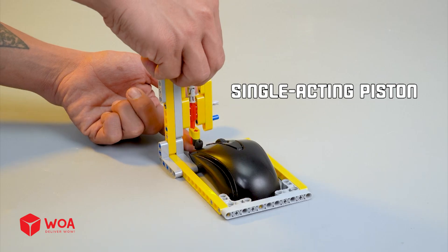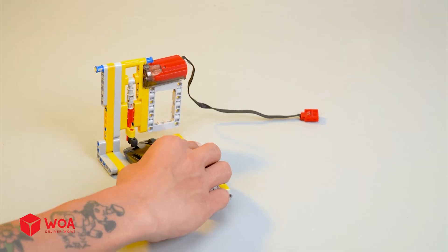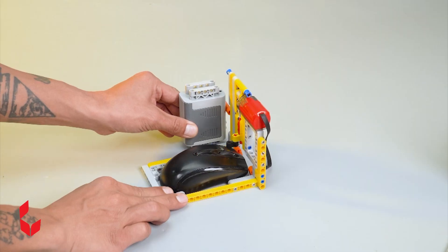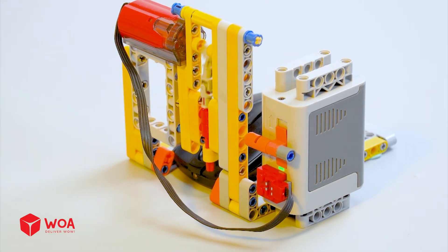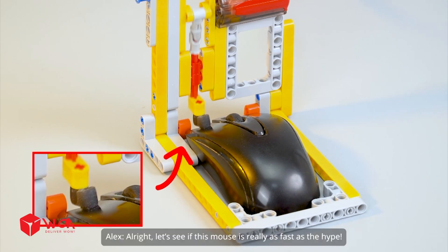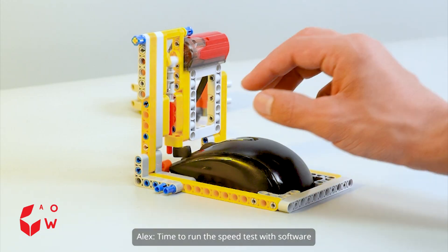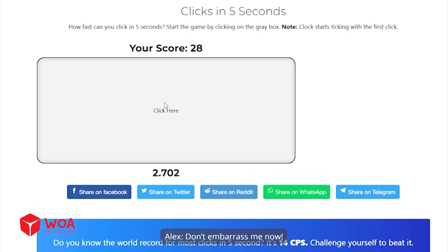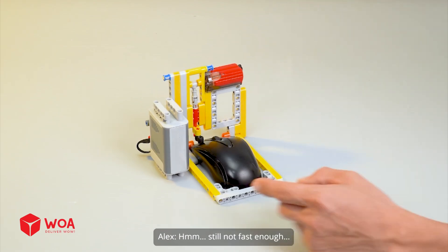Single acting piston. Add the motor. Add the battery box. All right, let's see if this mouse is really as fast as advertised. Time to run the speed test for software. Ready, click test. Don't embarrass me now. Oh no, still slow. Still not fast enough.